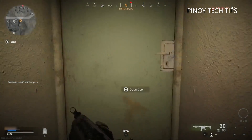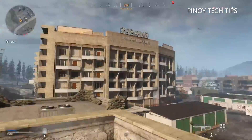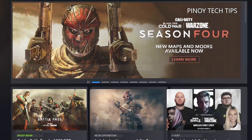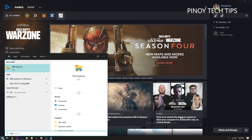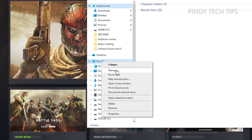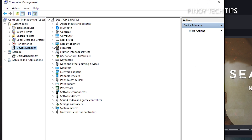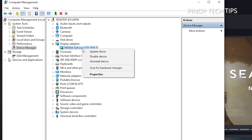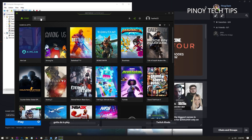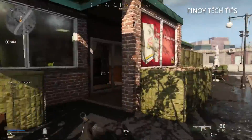Second solution: update your graphics card driver. If the first solution fails, make sure that the driver of your graphics card is updated, as obsolete drivers have a tendency to mess up the game's performance. Here's an easy way to update the GPU driver: click Start and type File Explorer, then click File Explorer to open a folder. On the left panel, look for This PC and right-click on it, click Manage, then under System Tools click Device Manager. Expand Display Adapters, right-click on your graphics card, click Update Driver, and then click Search Automatically for Drivers. You can also update your graphics card's driver using the software that comes with it. Once all the drivers are updated, restart your computer before running the game again.